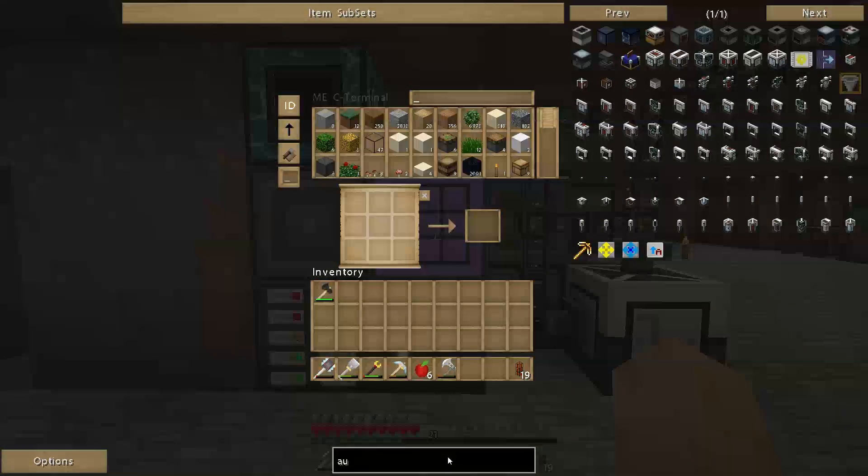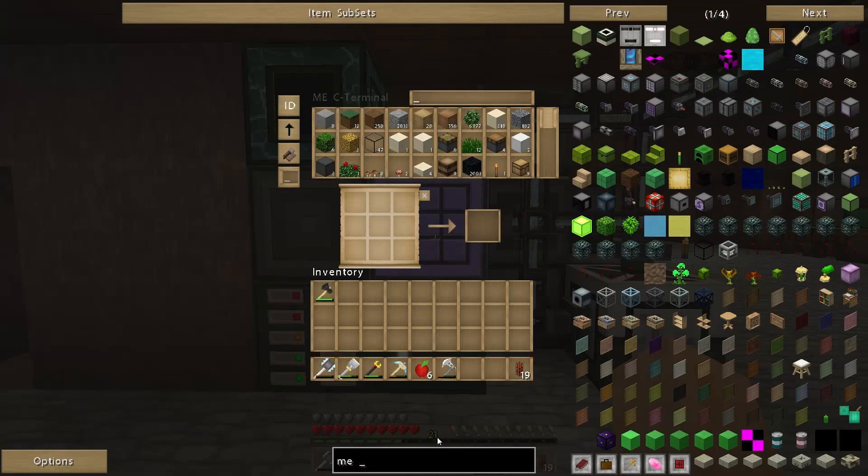What I want to do on this episode — if we go back to ME — I want to get started on, I want to get my molecular assembly chamber set up. There are a few different blocks I need: the containment wall, the heat vent, the pattern provider, and the crafting CPU.